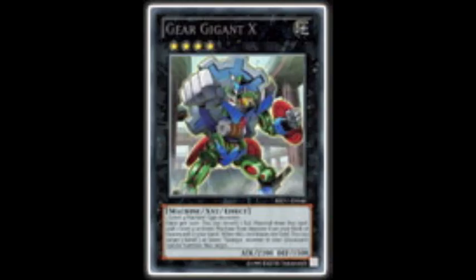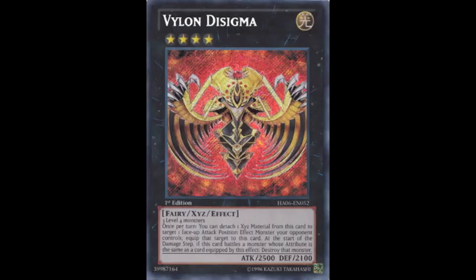They have Utopia, Maestroke, Geargiagear X — their own XYZ monster — as well as every other Rank 4 XYZ conceivable as a possible target. Given how easy they can get three Level 4 monsters on the field, they can also go into Vylon Sigma, who I think is a really good card that a lot of people forget about. You can equip your opponent's monsters and, if they're running a deck of all the same type, you can just attack over and destroy them during the damage step. It's pretty trolly.